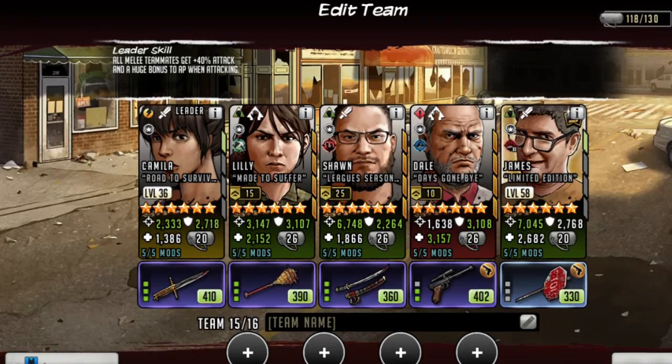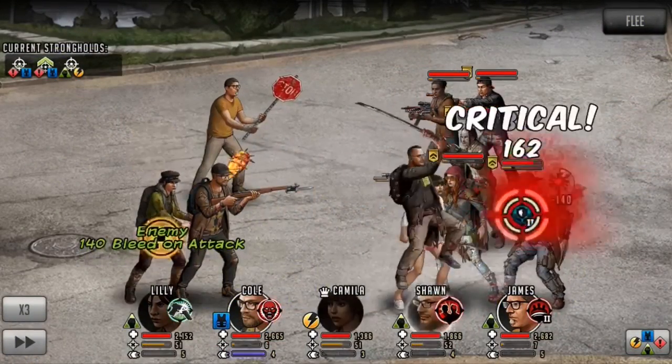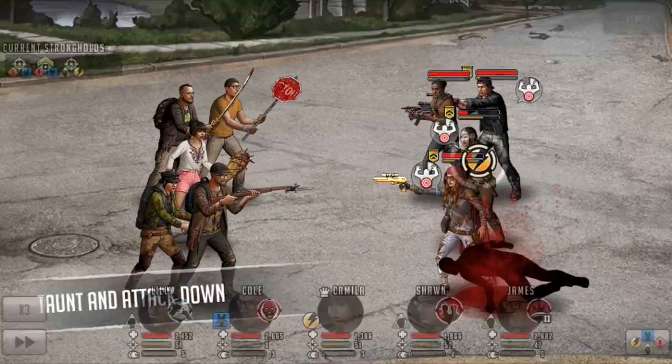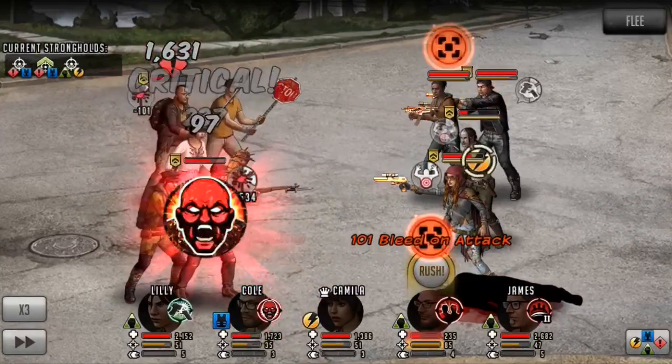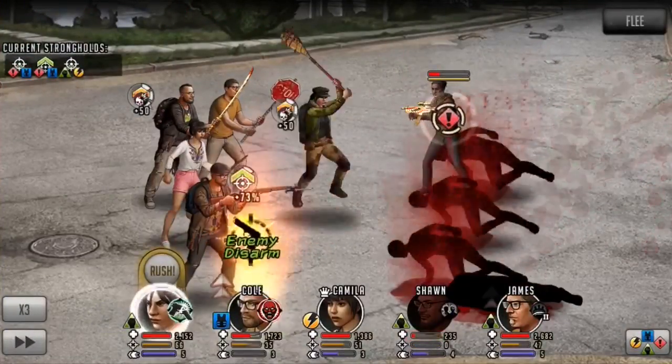When we get into a bit of game film for it, you'll see that I do have a buff attached to my team. That's basically just affecting Cole. The other one is just for AP gain. But as you see, my team hits very, very hard.